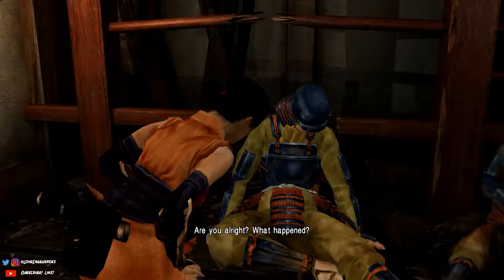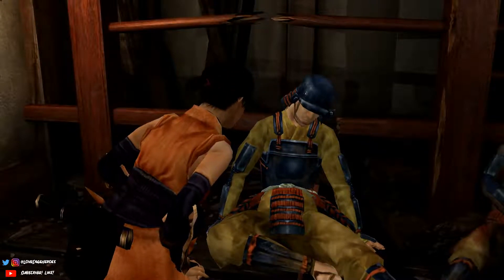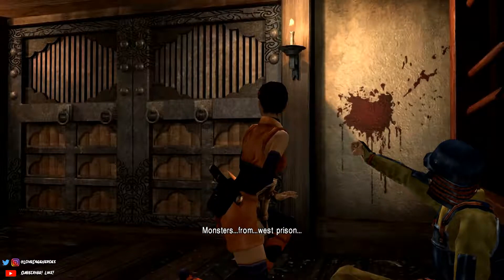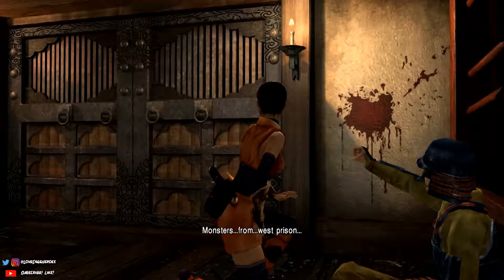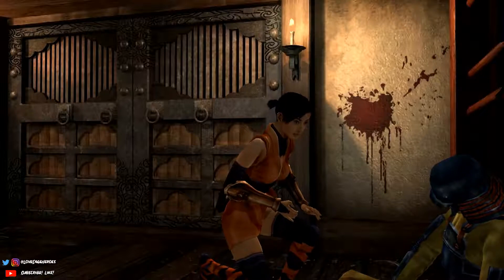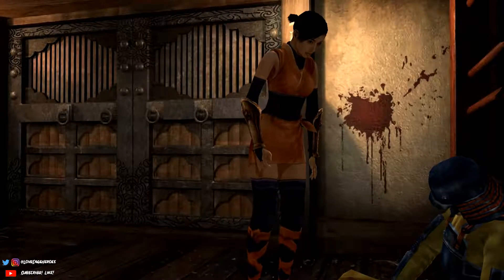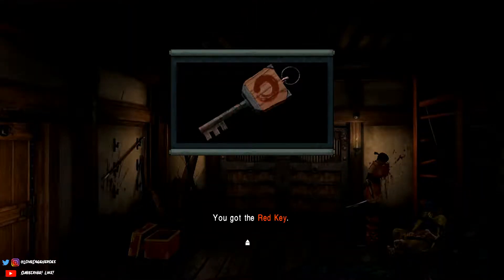We're going to talk to this gentleman here, and right before he passes, he's going to give us a red key. The red key is going to unlock the red door that we've passed several times early on in the game. So now we're going to head to the west part of the map and exit out of the keep.